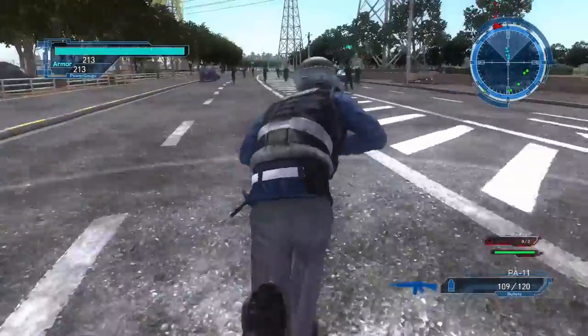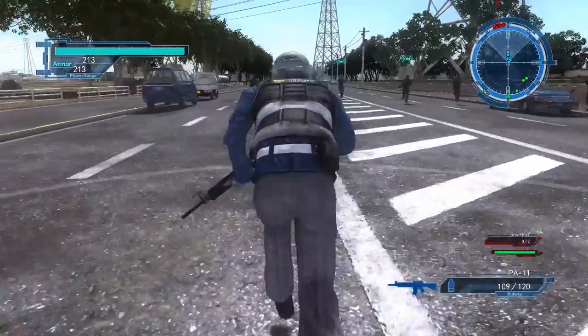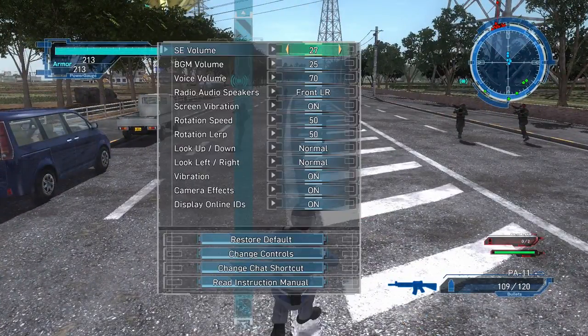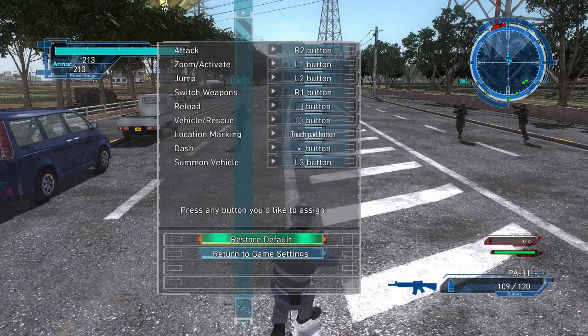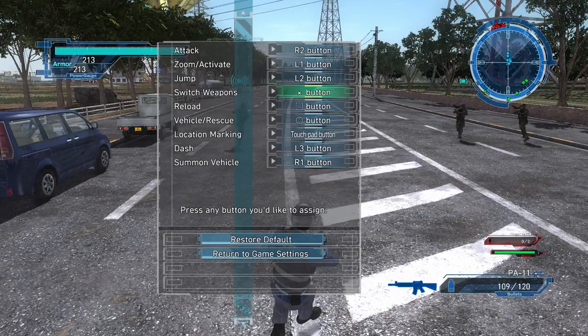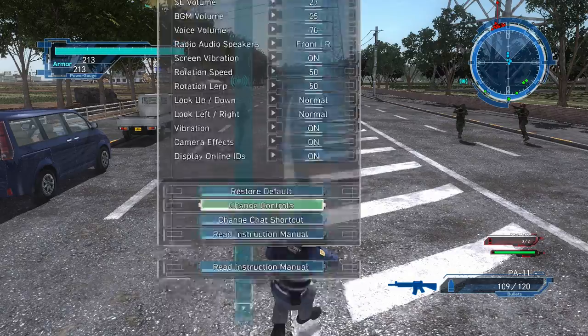Remember what I told you yesterday. There are monsters dead ahead of us. Wait, hold on — there's a better way to do this. Change controls. Ranger controls. Restore default. Switch weapons is triangle and dash is R1. There — that should work.